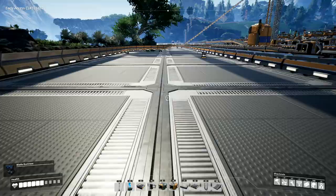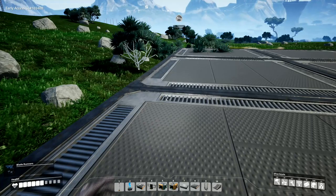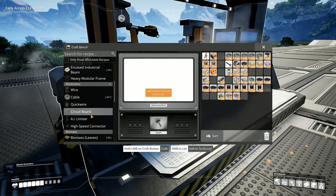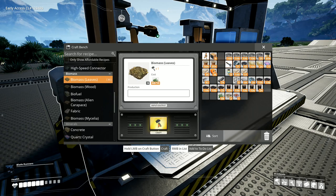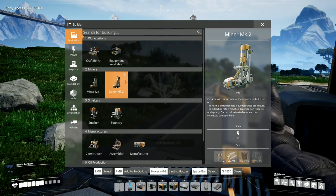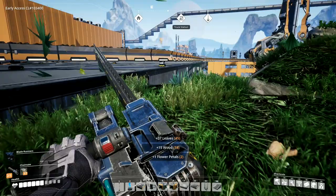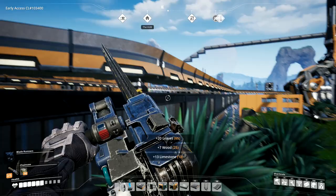I want to go up here because there is some work I want to do with the chainsaw over this side and over in the other corner. I'll jump down here first and chop this lot up - I've got enough room here. I need to very quickly craft a bench like that and I can go into here - biomass biofuel requires biomass. I've got to make the biomass first, then I can make the biofuel for my chainsaw. Let's set the chainsaw going and start using it - chop down that lot. I've finally removed that tree, which has been there a fair while - well since we started playing the game technically.